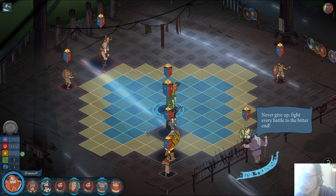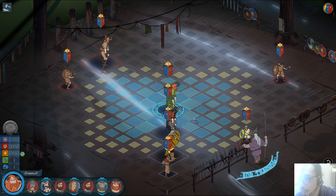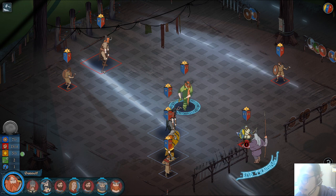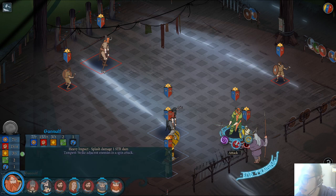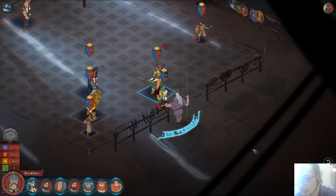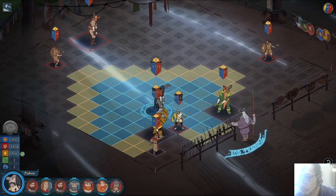This guy is next — let's eliminate him. I'll deal four damage to him, plus two, so six total. His armor is four, and he'll try to attack my armor. That's the best move right now since he's going lower.